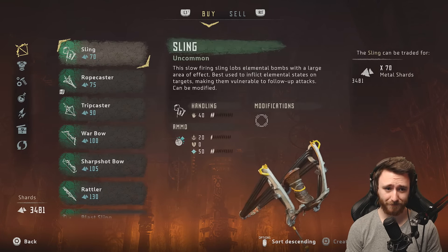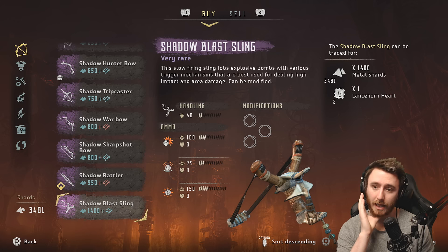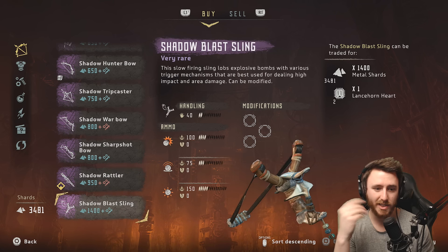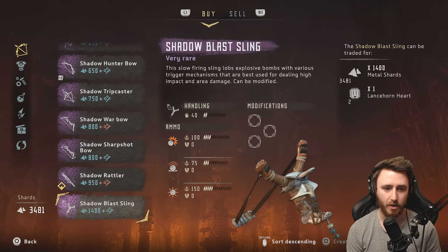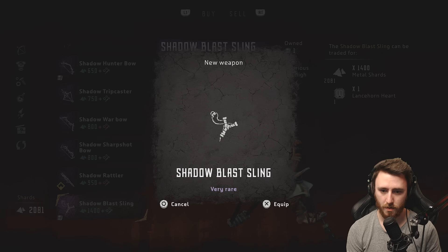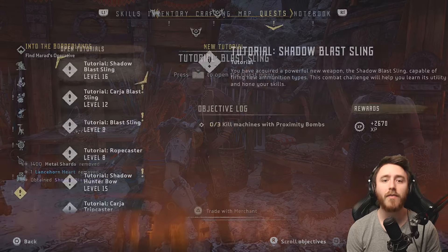Shadow — oh, the Shadow Blast Sling! 1400 and a Lancelorn Heart. Ooh. We could get that instead of the Rattler right now. We could still afford the Rattler afterwards. We just need a fox skin for the Rattler. So let's get this to replace our current sling — the Carja Sling. Let's buy that, dude. Hell yeah.